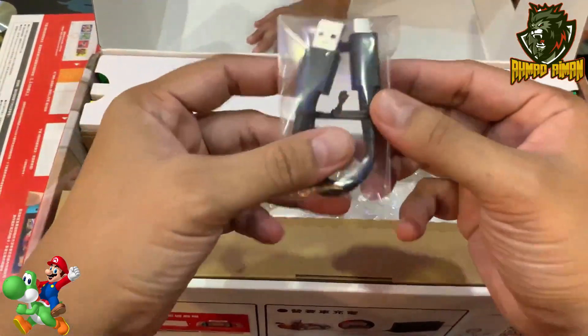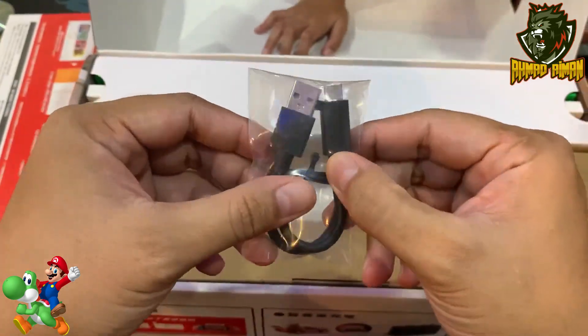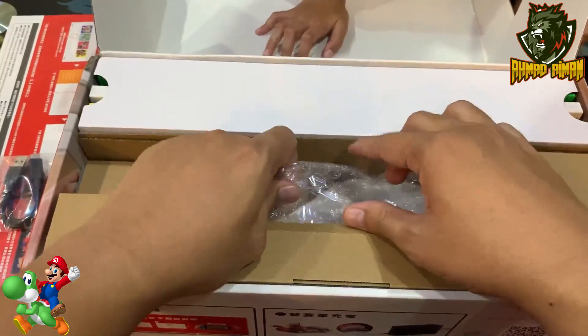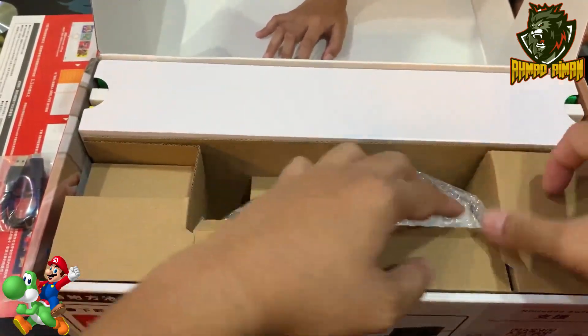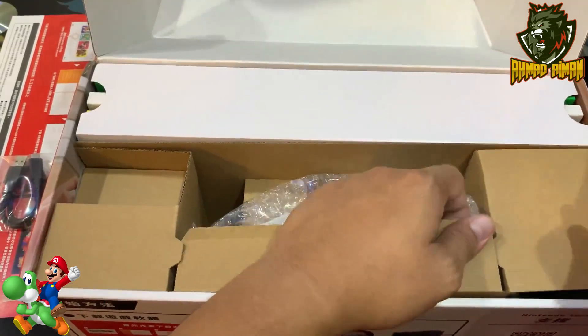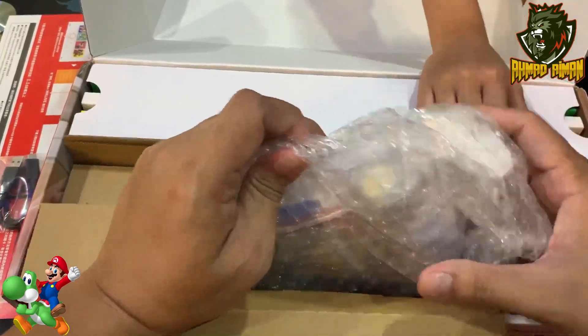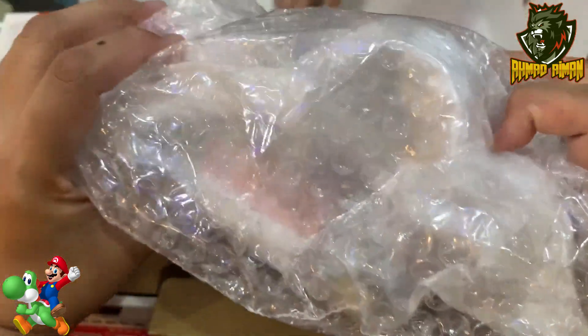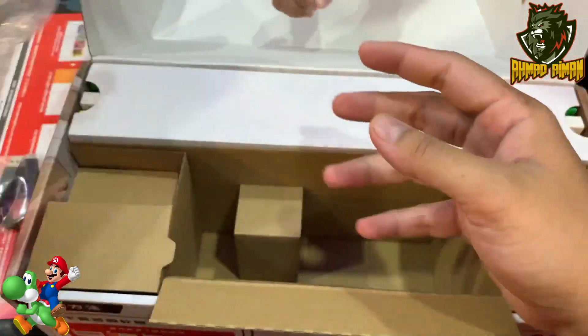Dia bagi kita kabel dan klik channel untuk cas Mario tu. Kita dukkan satu-satu — tekan butang dan klik channel. Lepas tu klik channel lagi, buka macam ni. Apa ni? Rata Mario. Ni kita letak tepi dulu, kita bagi surprise. Sabar dulu.